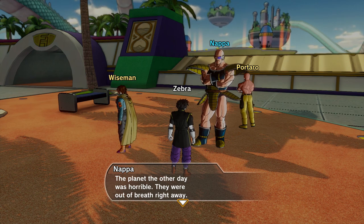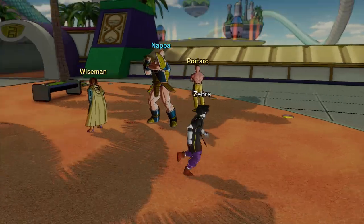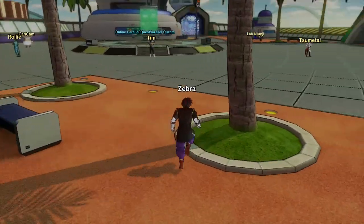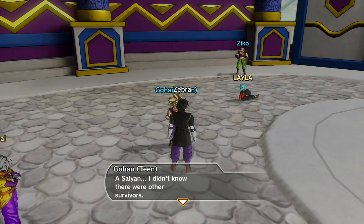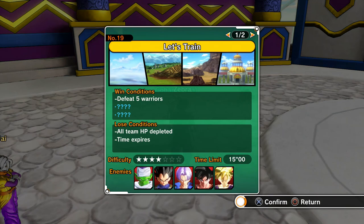Vegeta says the last planet was horrible — they were out of breath right away, so he exploded them. So that's it — we can't go back and redo it, which is sort of disappointing but I understand. Team Gohan approaches! He's a Saiyan and didn't know there were other survivors. He wants us to train everyone preparing to fight Cell, and if possible, join the final battle. This is a four-star mission.